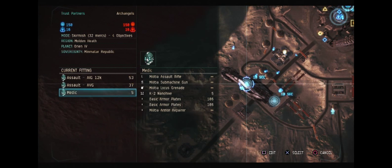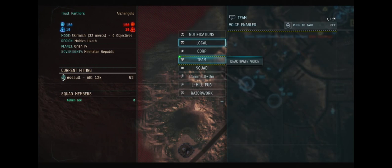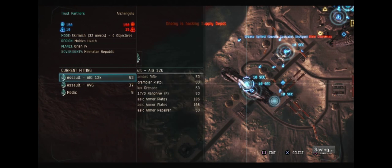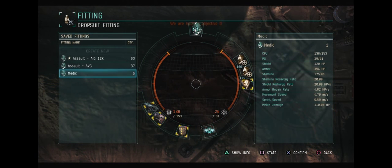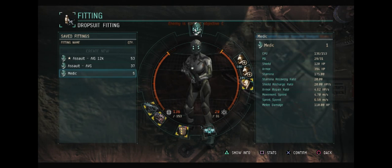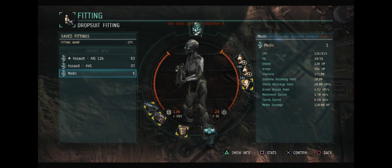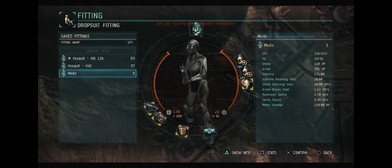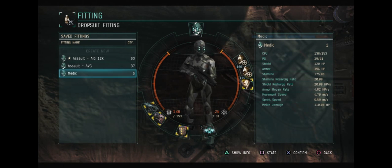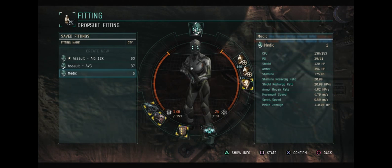Welcome to another episode of Learning Dust. Today we're looking at the Galente militia starter fit. I've made some modifications — mostly adding another basic armor plate. I'm running the militia assault rifle and militia submachine gun. I added an extra armor plate because buffer really matters when you're a new player. Because of the assault rifle's ammo consumption, I've also added the advanced nano hive. This character has less than a million skill points, so all of this is within reach of a new player.